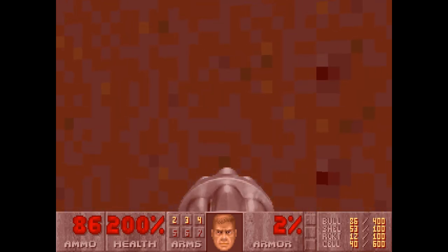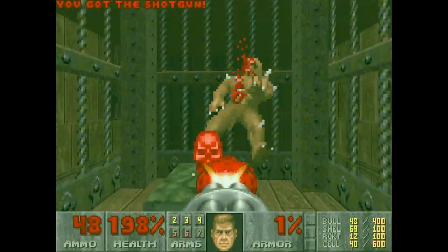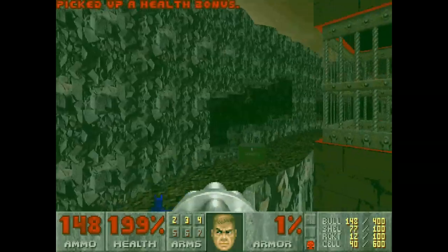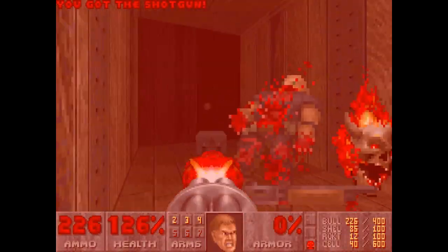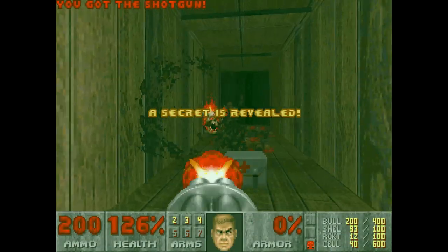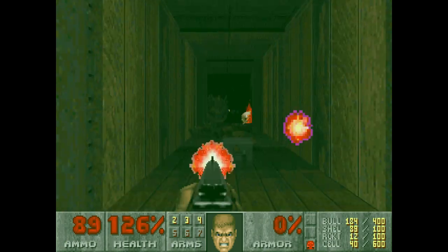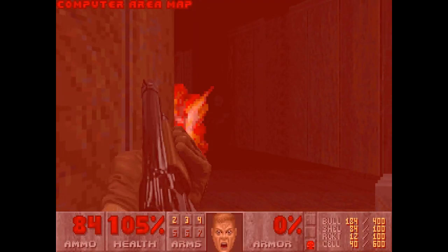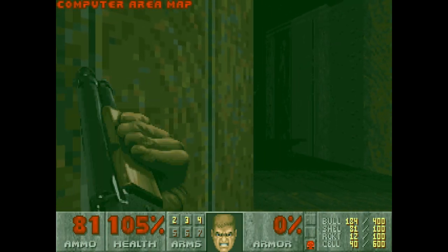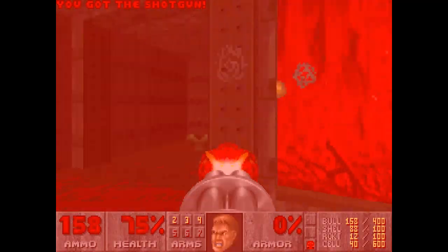I'm going to grab the red key and go through the teleporter. Is it safer? There we go. Teleport. Okay, now we can go through here. Check the secret. And we're going to try and kill everything while keeping our Radiation Suit. We definitely want to kill the Lost Souls and kill the Light Storm. There's the Baron - we're going to get past him. I'm just going to run.